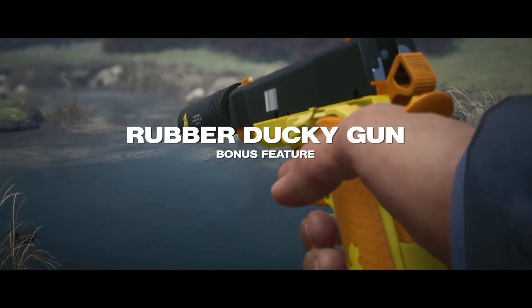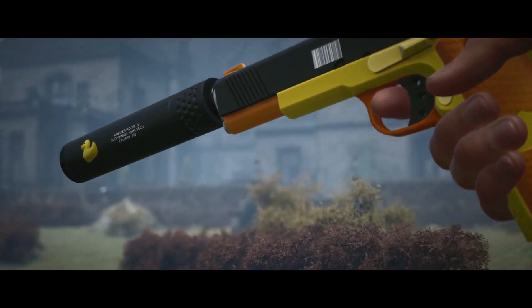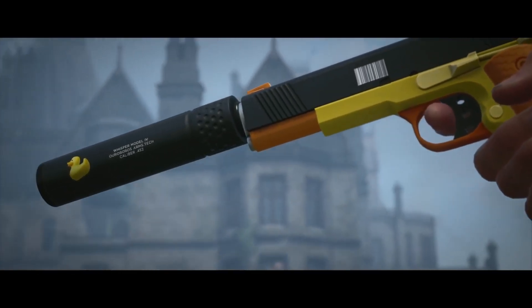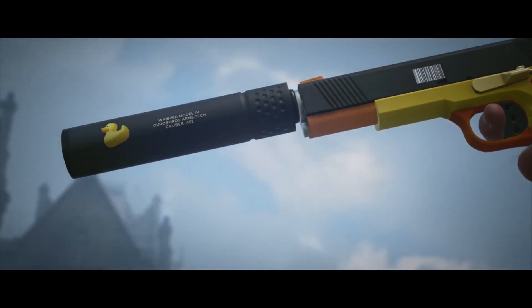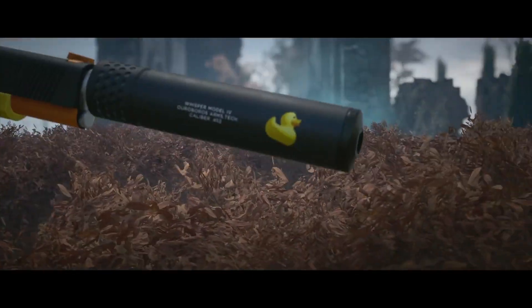For every 10 Featured Contracts you complete, a new unlock awaits. The Season of Sloth brings a new version of the ICA-19 for completing 40 Featured Contracts — introducing the ICA-19 FA Stealth Ducky Edition. Duck and Load.